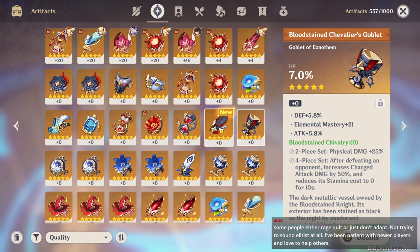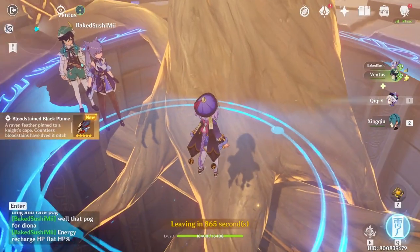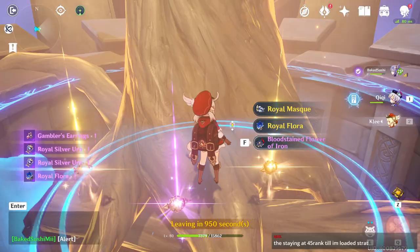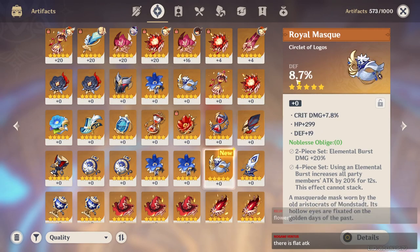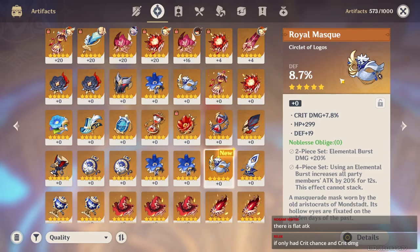I don't really need feather but let's see. Elemental Mastery. Defense percent. I'm done. Unless you're willing to whale, you can end up spending thousands. There's no 5-star for the Bloodstained set. I saw the Crit Damage and I was like oh... then I saw this defense.